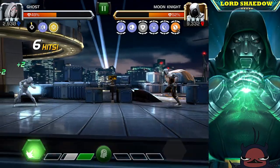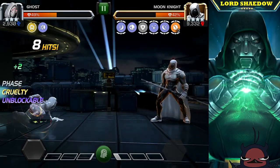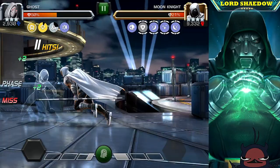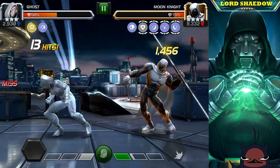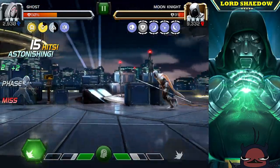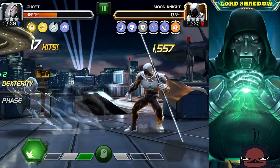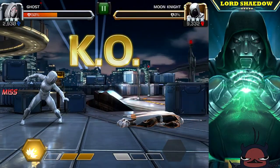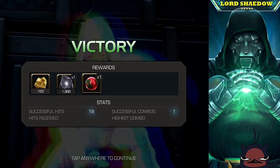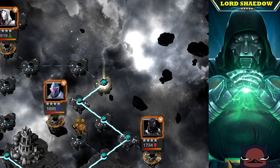He almost caught me — that could have easily been the end because he would have gotten me in a stun loop. But we recovered, and from this point on we just Ghost it up, waiting for him. That special two is so devastating, and he's down to 24% health. We just keep hitting him — we don't have to worry about much else at this point. We didn't even need to fire off a special one to finish him. That's the end of the chapter!